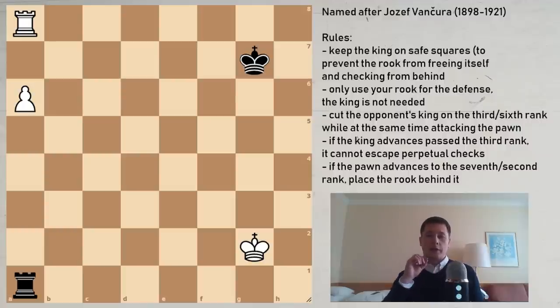We are going to employ the technique that Josef Vanchura came up with in the early 20th century. He unfortunately died really young — only 22 or 23. I read somewhere that Ziegbert Tarrasch and Emanuel Lasker, when they were playing, Tarrasch analyzed this position to be a win for white, which is wrong. So Vanchura is the one who came up with this solution.